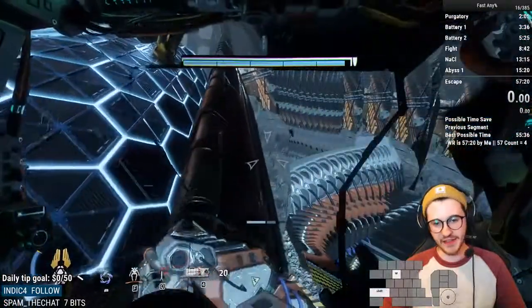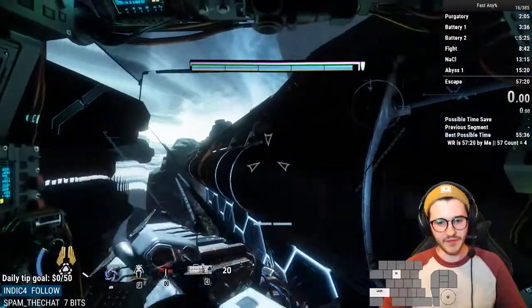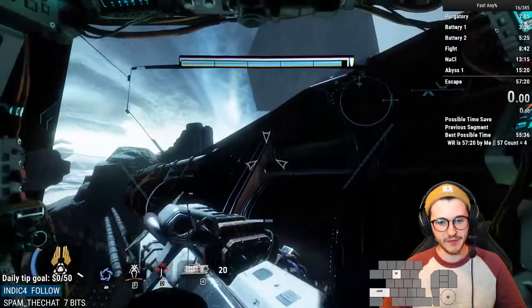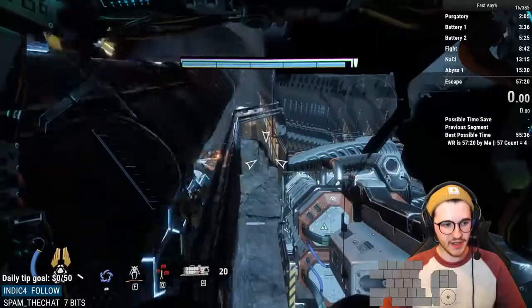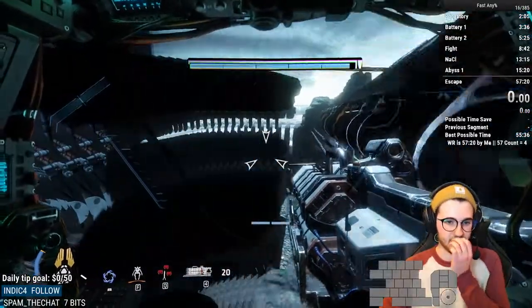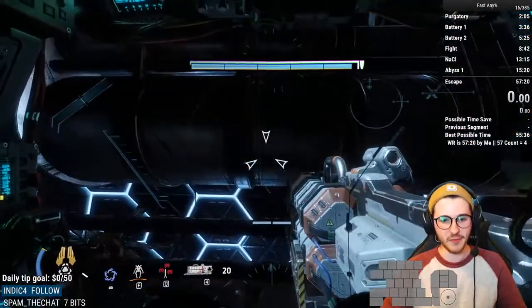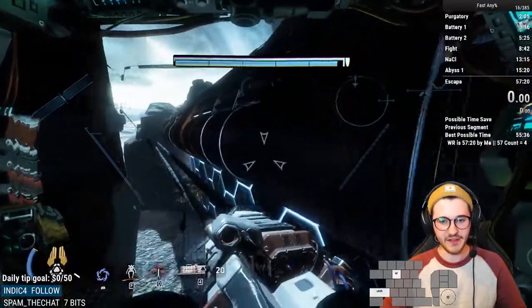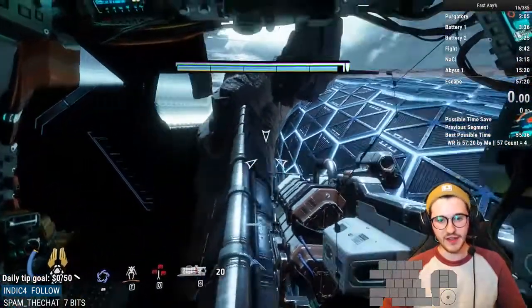If you find you kind of get lifted up and stuck here, a dash will normally get you up on top. Having a dash there is pretty important. The screen gets weird artifacting because you're out of bounds and there's no texture for the game to use — it just uses the last one on screen, I think. Find the diagonal angle and you can run straight up like that.